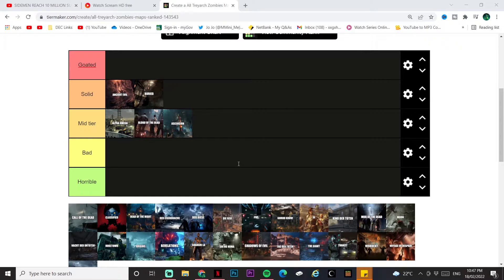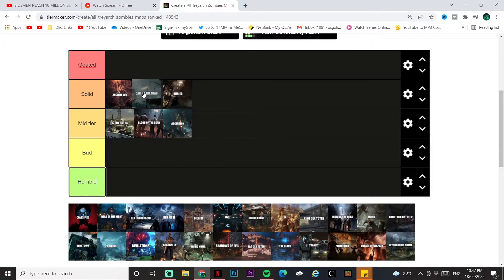Call of the Dead — great characters, George is a great boss, a good easter egg, and the layout of the map is pretty good with small contact areas. Personally I didn't enjoy this map that much, but it's still a good map. Call of the Dead goes solid tier, below Ancient Evil.